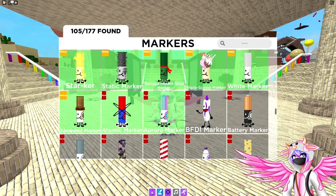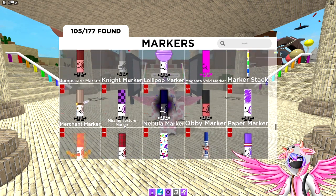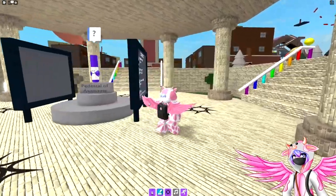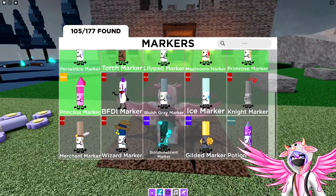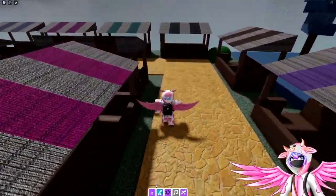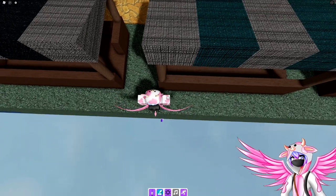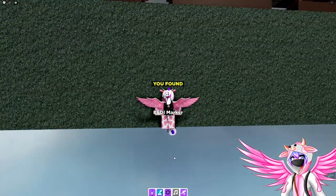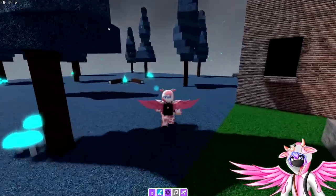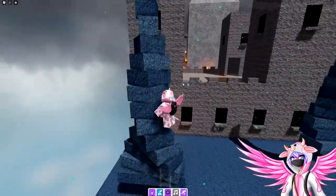The next markers we'll be grabbing are the BFDI marker, bluish gray marker, ice marker, night marker, merchant marker, and the wizard marker — all of these are inside the medieval area. Let's start with the BFDI marker. Go over to the market area, over to the edge of the map, and once you get there you should be able to see a little marker hanging over the edge. Jump back and land on it to get the marker.